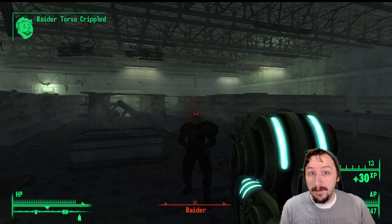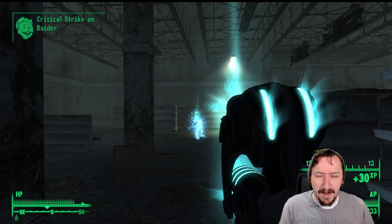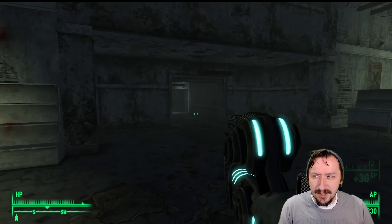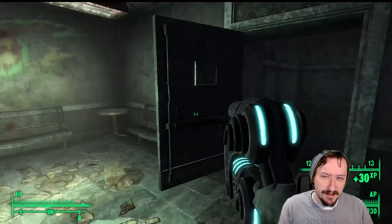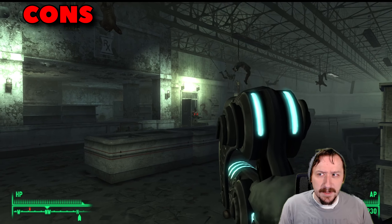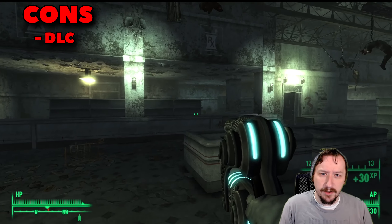The Atomizer has a 1x crit modifier with 40 crit damage, which is higher than its regular damage. It only costs 20 action points, making it very good in a VATS build. It has zero spread, but since it has travel distance you still have to lead your shot if an enemy is moving. It's very lightweight and has 714 shots before it breaks, making it quite durable.